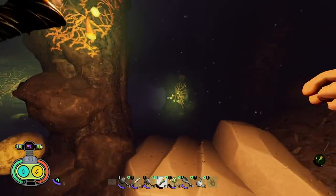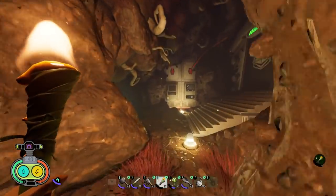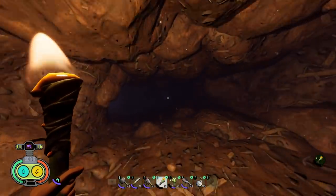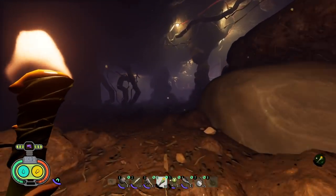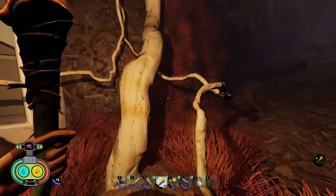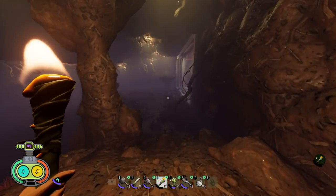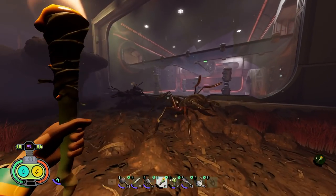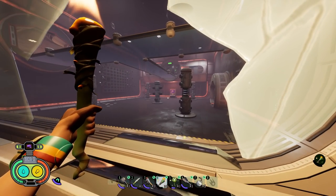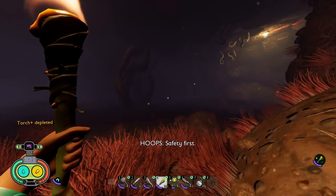Hop back out and continue straight down the tunnel past where you came from. This leads to the area where the mini boss, the assistant manager, can be spawned. You should try to defeat him because you'll need his key card later. Instead of going in there, make a hard right and here's your second mega molar. So in total two milk molars and two mega milk molars for four total in the black anthill. To fight the mini boss drop an explosive to break the glass, defeat him, and you'll get the key card you need. Now let's head over to the sandbox.